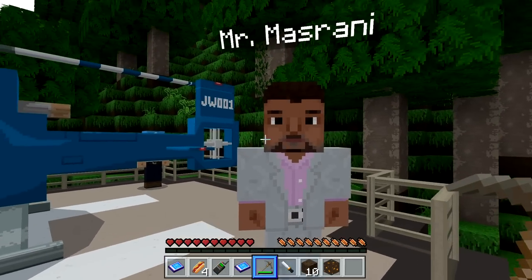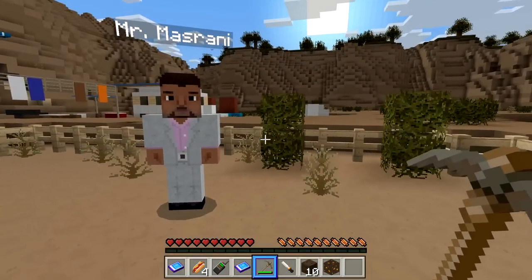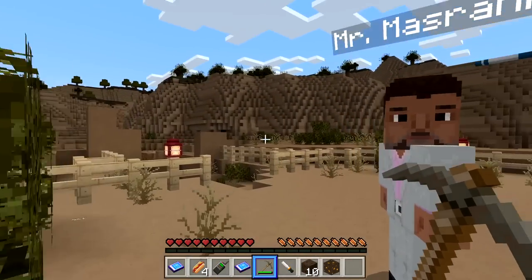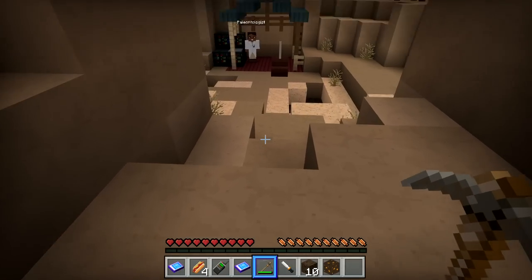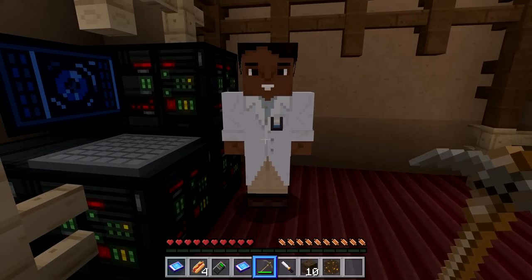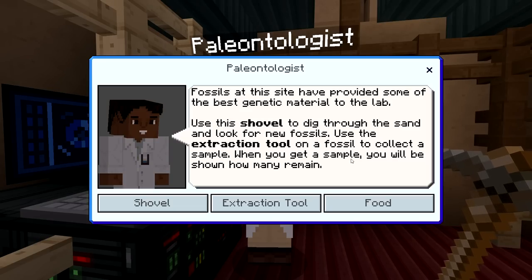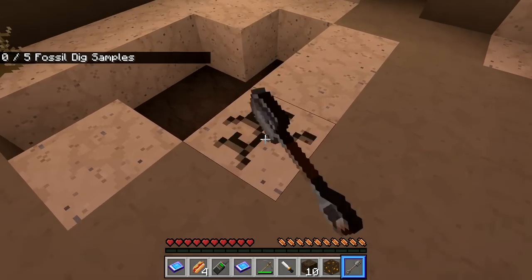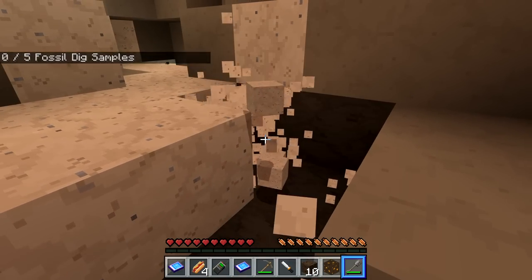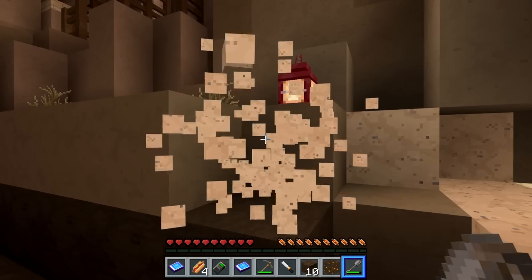We're going to check out the fossil dig, which looks very much like the original Jurassic Park movie. That's like Alan Grant and Ellie Sattler's little trailer. A world-renowned paleontologist tells us fossils at the site provided some of the best genetic material. Use the shovel to dig through the sand and look for new fossils, then use the extraction tool on a fossil to collect a sample. Interestingly, grinding fossils into genetic material was a big part of the book — I don't think a lot of people know that.